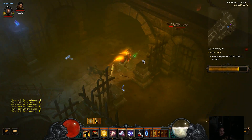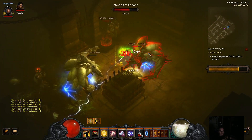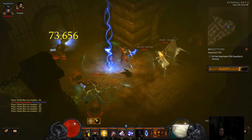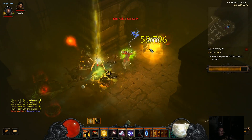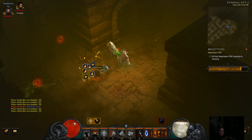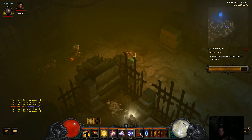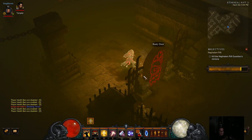I'm able to keep up with my wrath regeneration pretty easily. If you ever run into an area where you need a little bit more damage, you just cast one of your cooldowns — either Heaven's Fury or Condemn — to add a little extra damage. But it is quite convenient; like I said, this build is quite convenient for moving around the rifts.